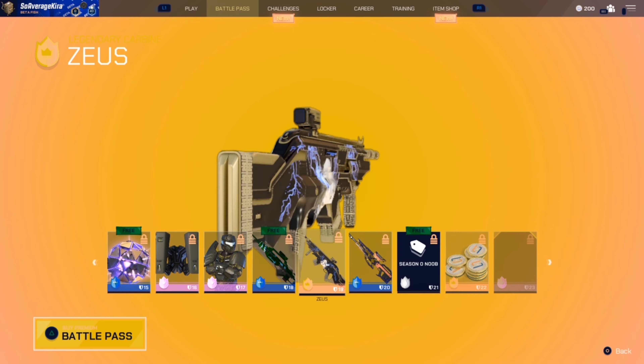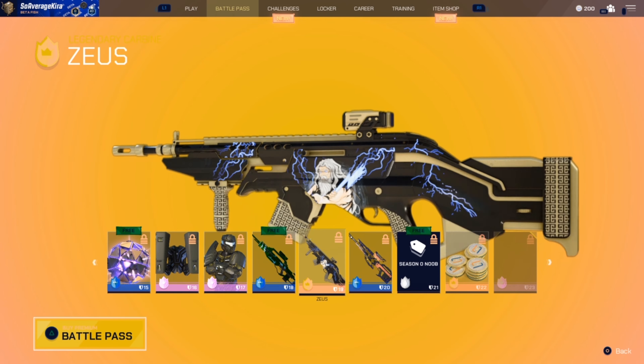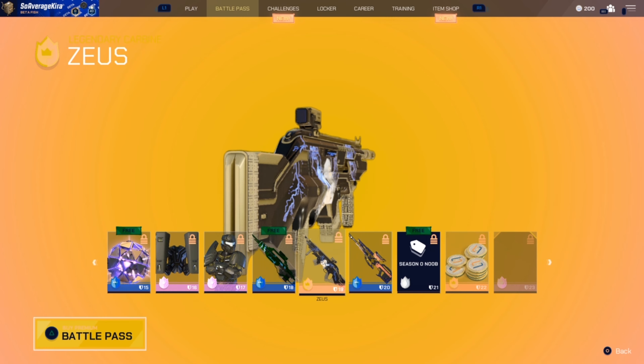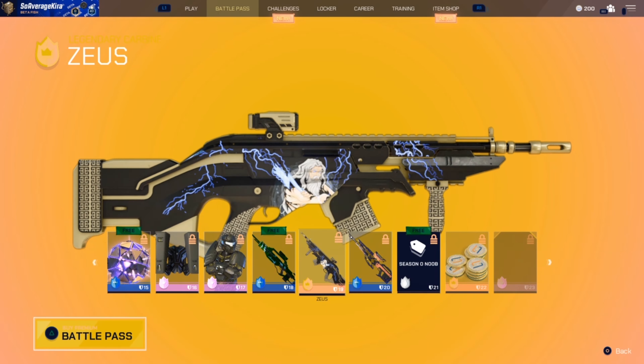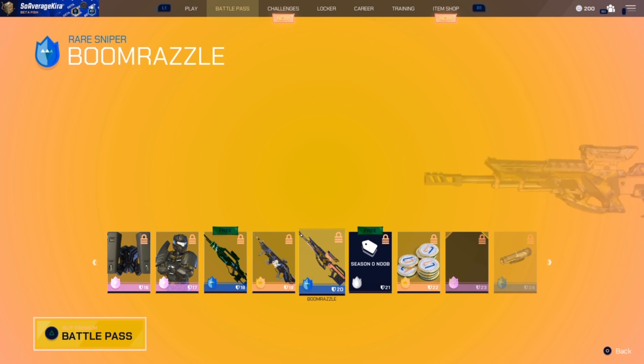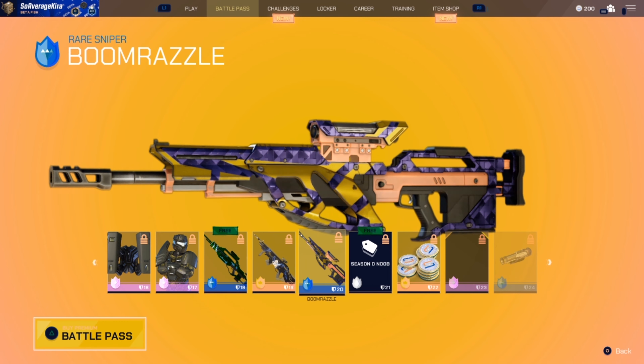The Zeus version for the carbine — I don't think the Zeus skin needs to be on the carbine. The carbine is not really a Zeus kind of thunderbolt-striking weapon. I would keep the Zeus skin on the rail gun. And then we have a sniper skin — boom, Razzle Dazzle kind of feel on there. The sight looks pretty nice.